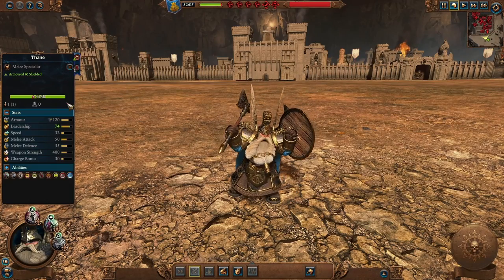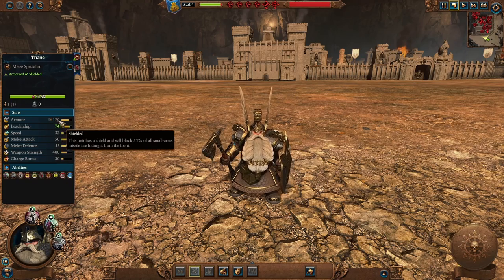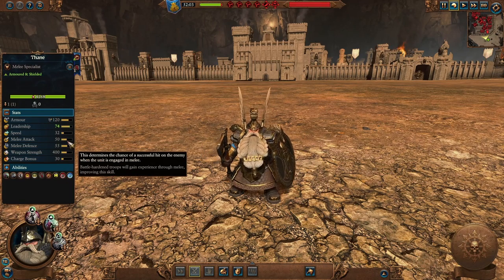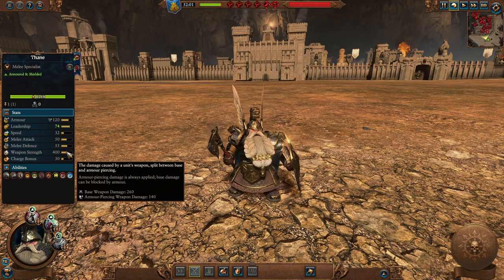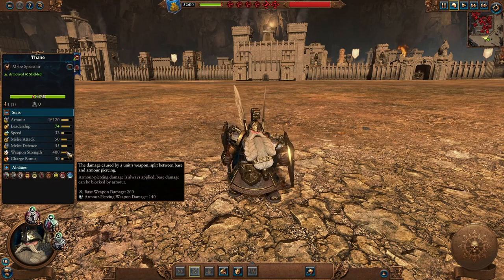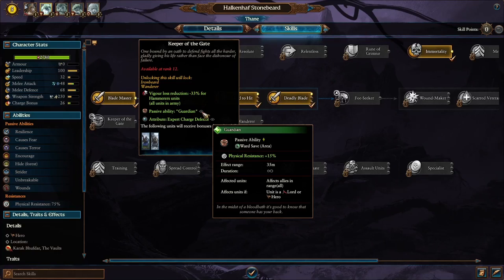The Thane is a heavily armored hero with a silver shield. He excels in single combat with good melee attack and melee defense values and decent weapon strength. He's primarily used to help take down enemy lords, heroes, or single entities, or to support your troops. In campaign, Thanes can get the Guardian passive ability, a physical resistance buff to allies in range, specifically if they are lords or heroes, great to act as bodyguards.